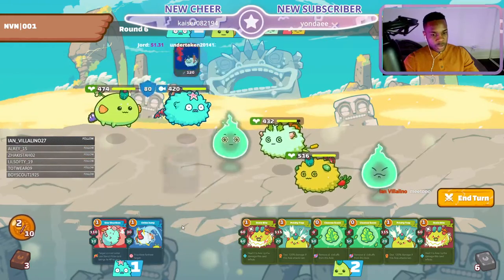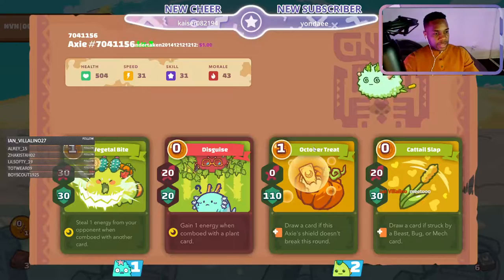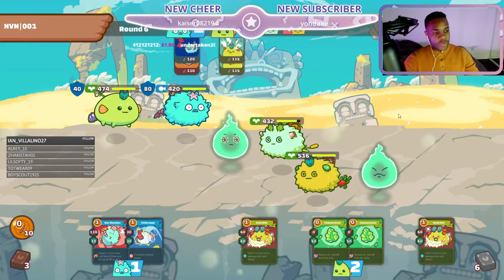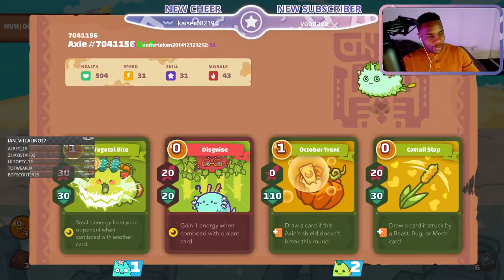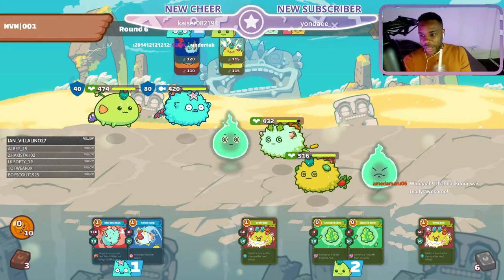We're gonna go for big damage here. He's probably gonna use a lot of zero cost cards. We want to use all of our energy so he doesn't hit me with a vegetable — when opponents are around 400 health range, that's when they're really brave with the vegetables. Around 100 health, they're kind of not doing it.